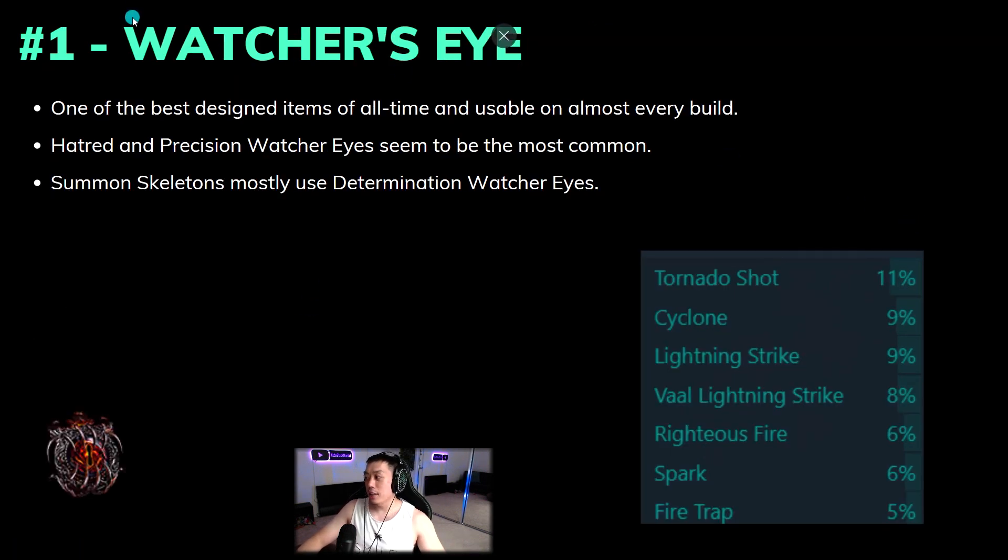Finally, number one — and I don't think anyone is really surprised — it's Watcher's Eye again. I do think this is one of the best designed uniques of all time and one of the most fun drops in the game. Every time you do Uber Elder or Elder and see a Watcher's Eye on the ground, you're never sad, because you always feel like you can hit the jackpot — a Hatred crit Watcher's Eye with Vitality and Precision — and that gambling element makes every drop a fun experience.